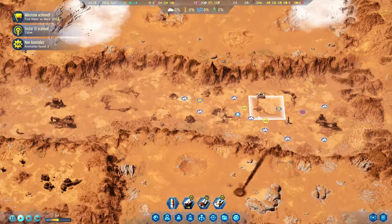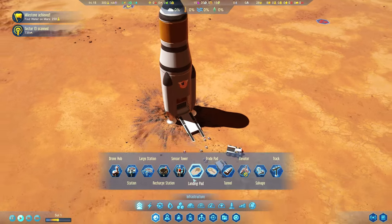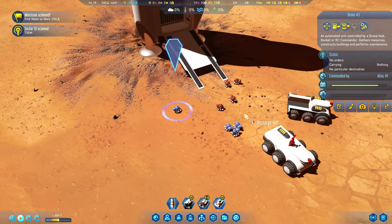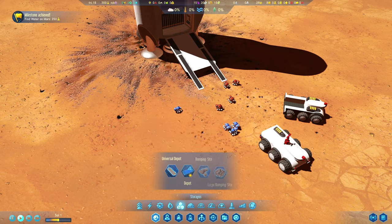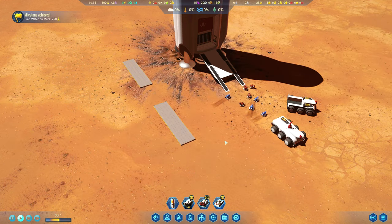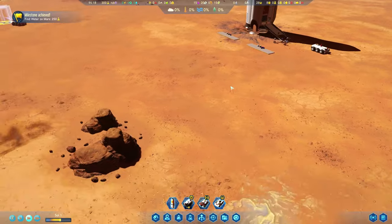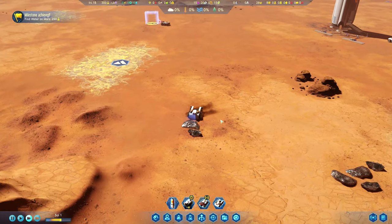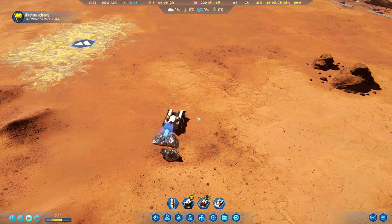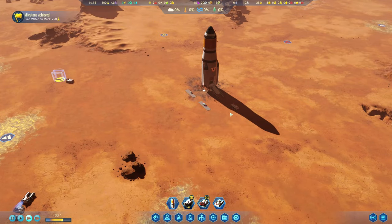We'll queue up scans of pretty much this entire ravine that we find ourselves in, and see what exactly we have around us. Let's get ourselves some storage by the rocket — I'll make my drones blue and get them to unload the cargo from the rocket. I'm going to be lazy about it and go for some Universal Depots. I've also sent my RC Transport out to start picking up some metal deposits laying around, load them into the flatbed, and bring them back to storage.